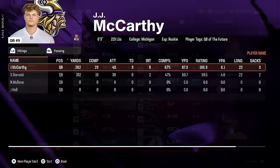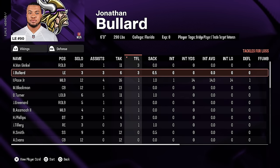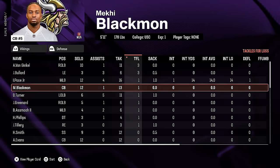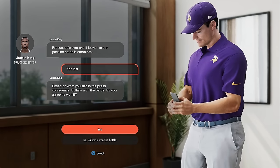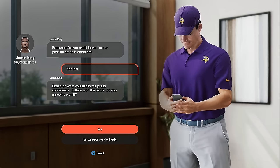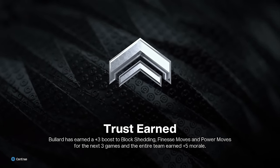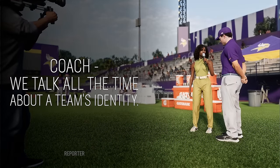At the end of preseason, we check TFLs. Bullard had three, Jonah Williams had zero — so Bullard won the job. You're asked if you agree, and if you go back on your word it will negatively affect team morale. If you follow through, you get boosts: Bullard earned plus-three block shed, finesse move, and power move for the next three games, plus the entire team earned plus-five morale.